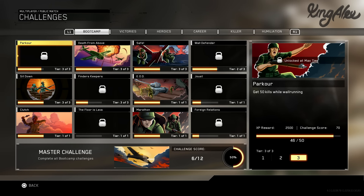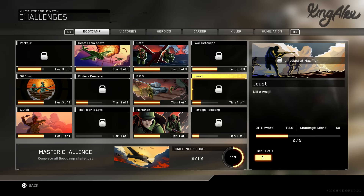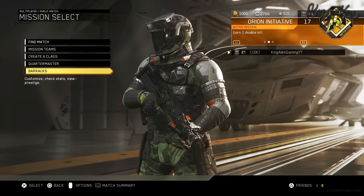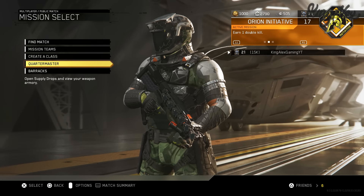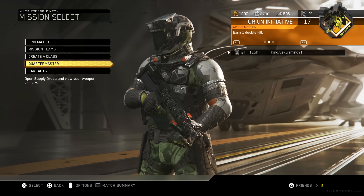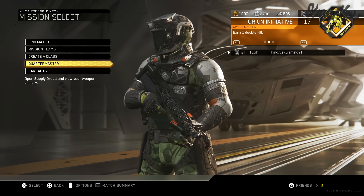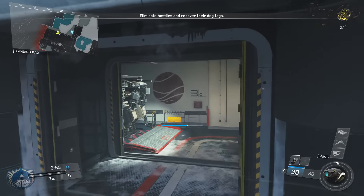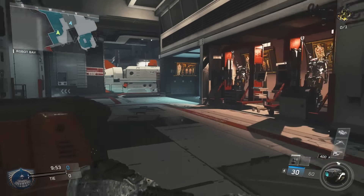In this video I'm going to be finishing up my 50 wall run kills and basically use my Jester and then get a kill right after that - two challenges ready to complete. Okay, we're in - I'm using the diamond IRAD. I got diamond camo a few videos ago and it actually looks really sick.